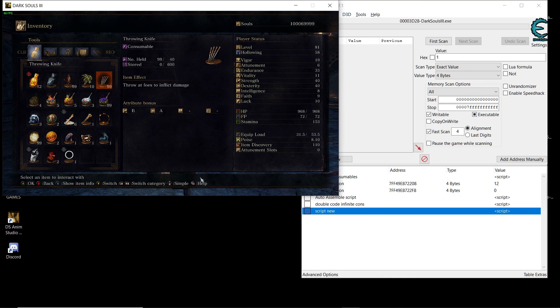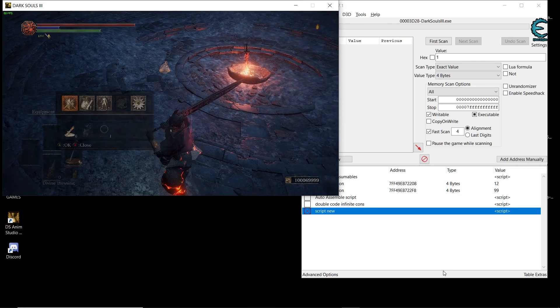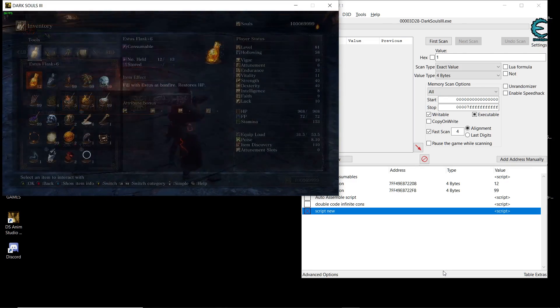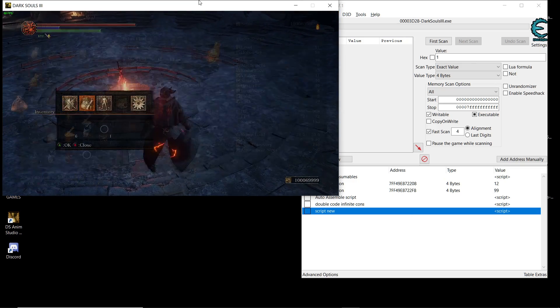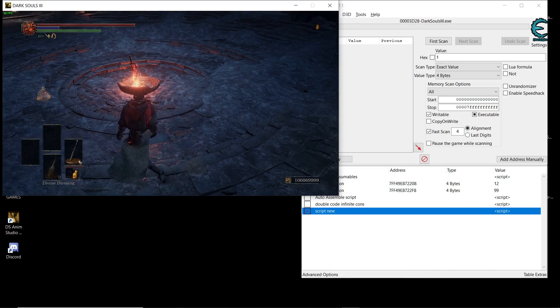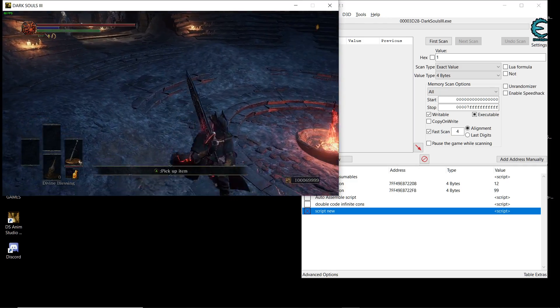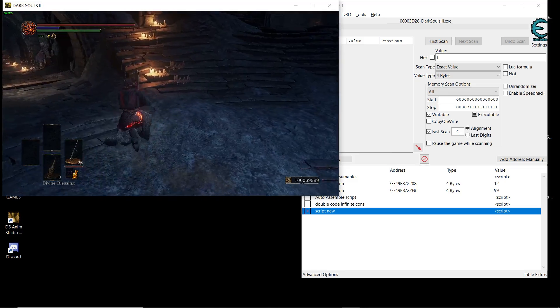Say OK since we already saved it. Now when we enable the script — it gives us 99 in everything! Even when you try to drop an item, it gives you 99 instead of dropping it. Let's test it on the rusted coin: use it once, now it's one. Enable the script, use it — and it gives us 99 instead of consuming the item. That is how to do this. You have to think critically and out of the box. That's it for this video — if you enjoyed it, I'll see you guys in the next one.